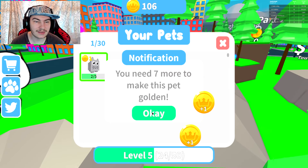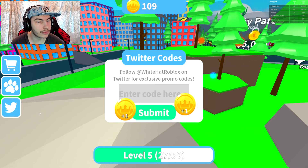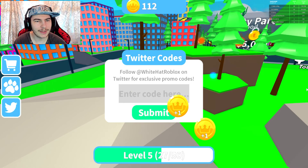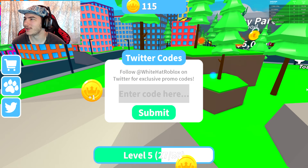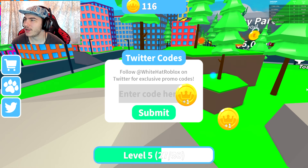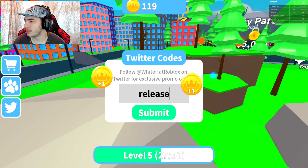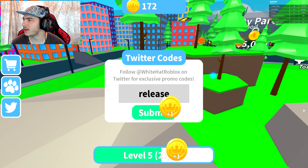You need seven pets to make golden. There are Twitter codes — White Hat Roblox. We definitely got to check this out quickly. Let's see if there's any Twitter codes. That'll definitely help speed it up. There actually is — there's a release code. Apparently it was released last month on the 27th, so it's been out about a week.